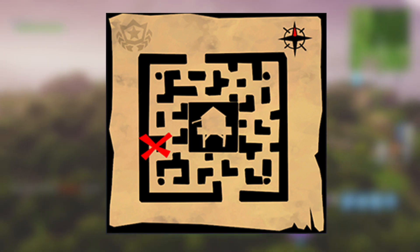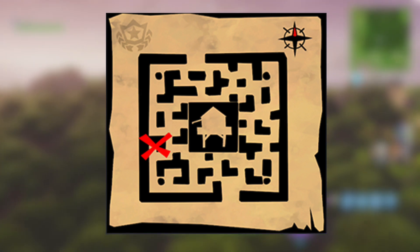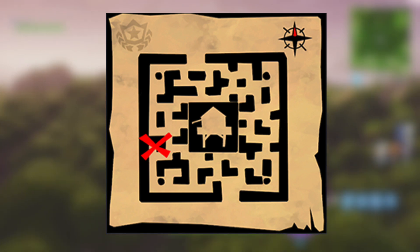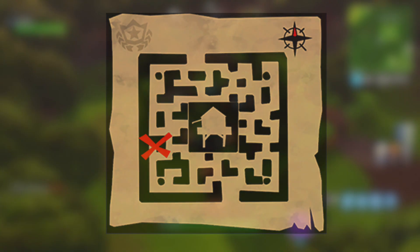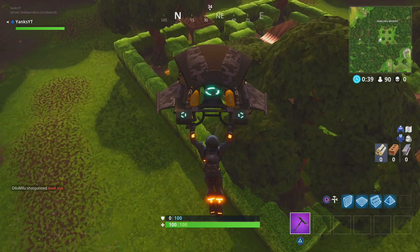It's pretty simple guys — it is going to be in Wailing Woods. If you take a look at the compass in the top right, it looks like the medallion is going to be in the south-western part of this map. When you're landing, you're gonna be landing next to a tree that normally has a chest.